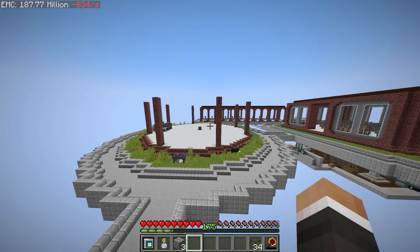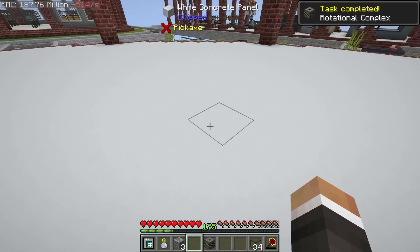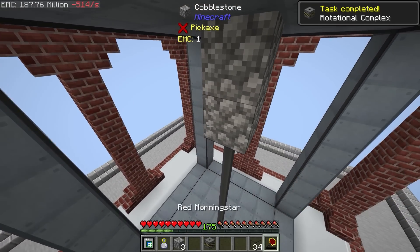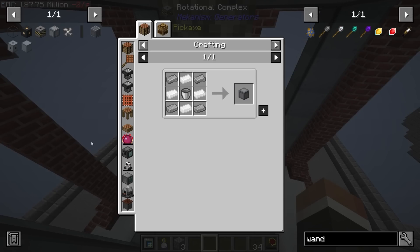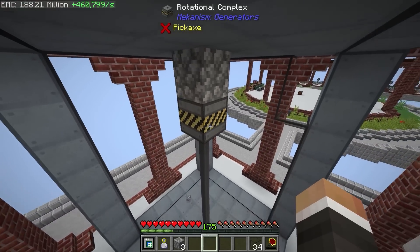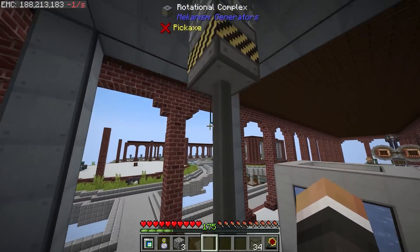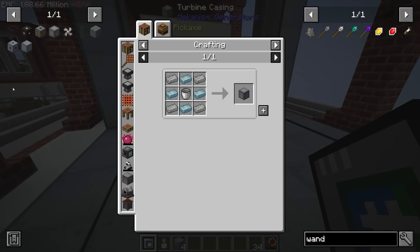Let's go see if our pretty pipes network has managed to pull together all of the ingredients. It has indeed. This is going to go down directly on top of the shaft, right about here. And then you need to fully surround that with saturating condensers — I think 24 of them, because we've got a five-by-five area with one block taken out of the middle, and 25 minus one is 24.